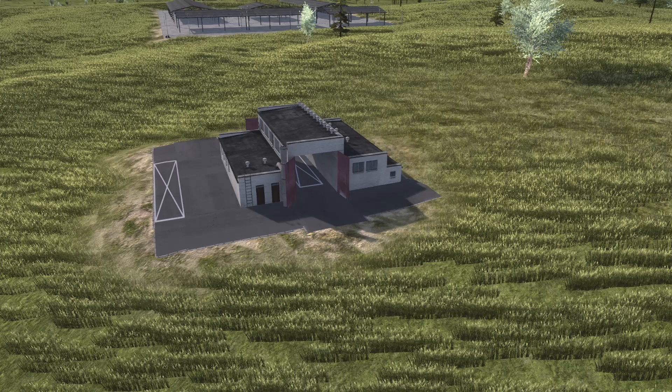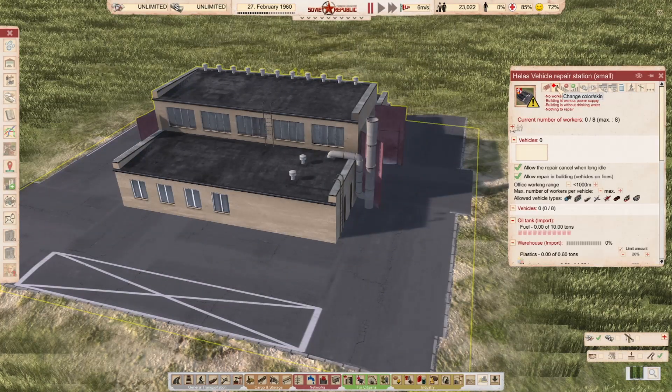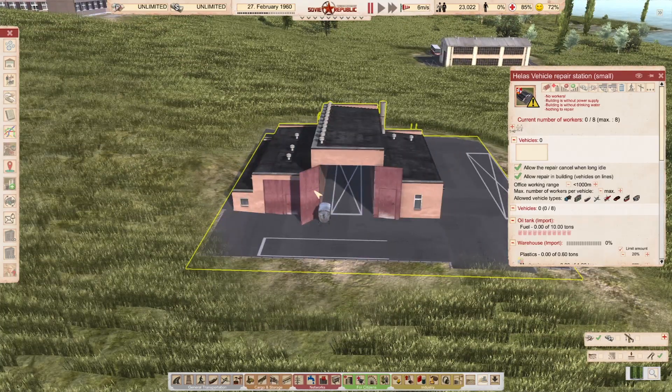Definitely something everybody wants: the tiny vehicle repair station by Robson. Based on a real building in Puawy, Poland. Eight workers, can serve one vehicle at a time, and can be equipped with one lorry or one truck. There's a description in Polish. It comes with a skin pack so you can change it — absolutely glorious. The downside is I find these aren't really needed since the smallest repair station is more than enough.